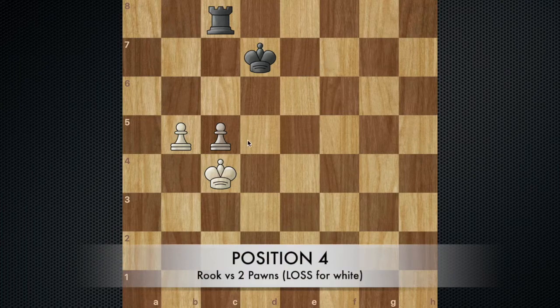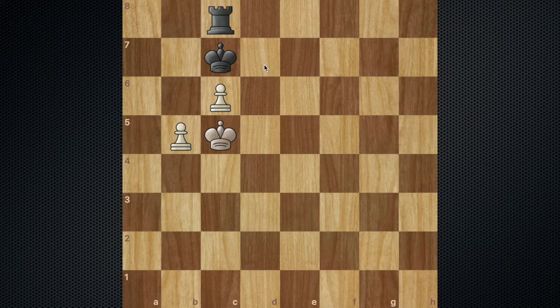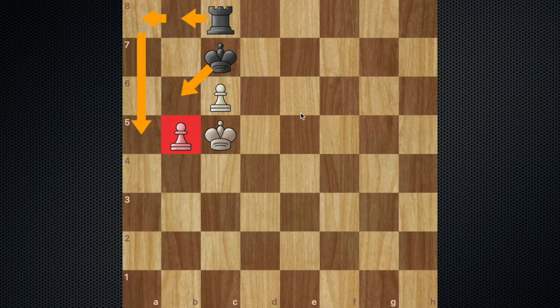Now let's go to a position with two pawns versus the rook in which black is actually winning. It's white to move, so let's say white plays pawn to c6 check. In this position, instead of the king being on h1, the king is on d7, so black is going to win the game. After the moves king to c7 and king to c5, black has the simple plan of playing rook to b8, stopping this pawn from ever moving, then king to b6, rook to a8, and rook to a5 to grab the pawn.